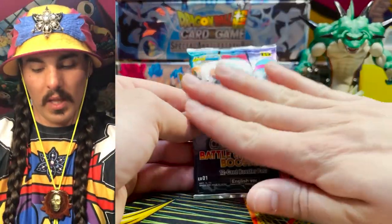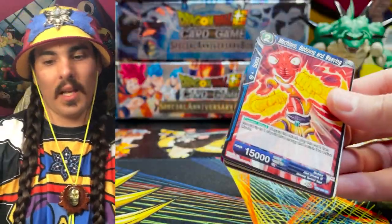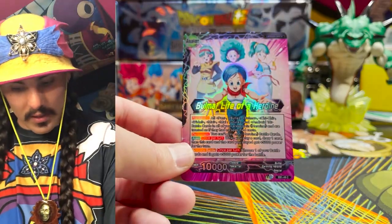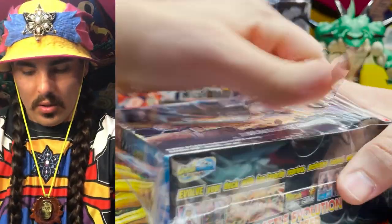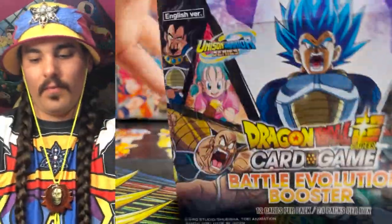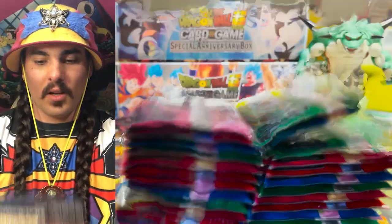The lineage begins! Here we go — our blessing the pack. What do we have inside this blessing? It is a Boma — Parallel Foil leader, that's kind of cute, that's nice. Do we have a bunch in here? Good, we also pulled one of these Vegeta SRs!